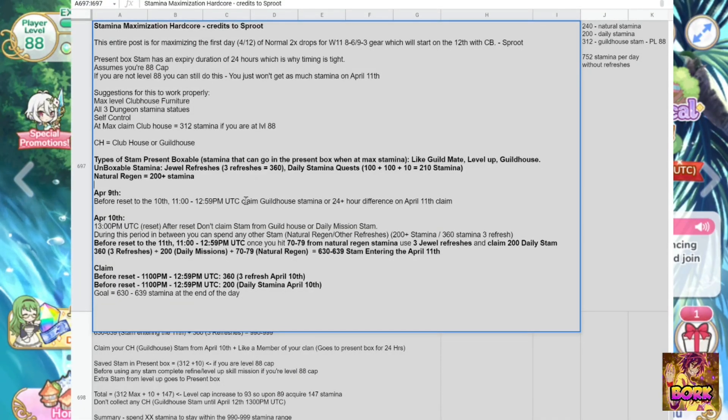On April 9th, you can skip this if you don't really care, but this is just a min-max stamina strategy. You're going to claim your stamina at 11 UTC, 11pm or 12:59 UTC. For me, that's going to be 4am PST or 5am PST. That's the time I want to claim because 6am PST is going to be reset for me. Time converters are linked down below.